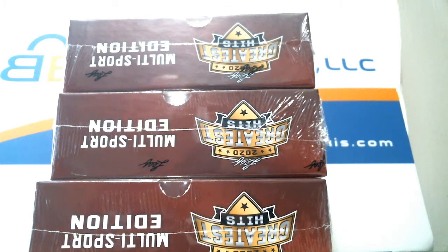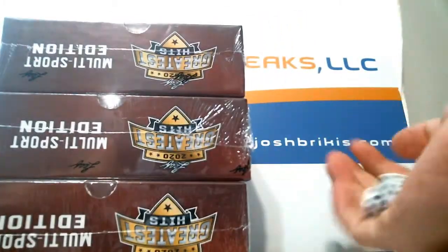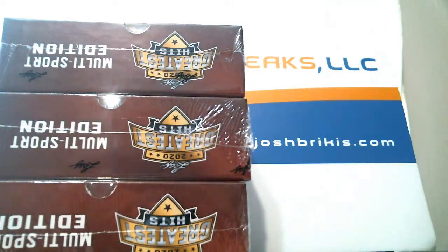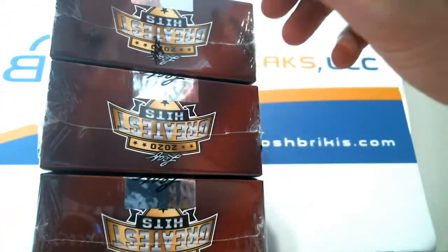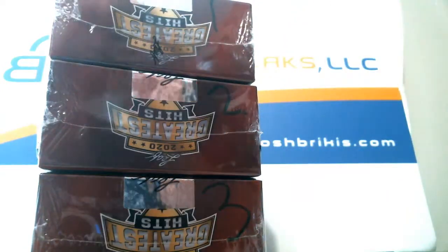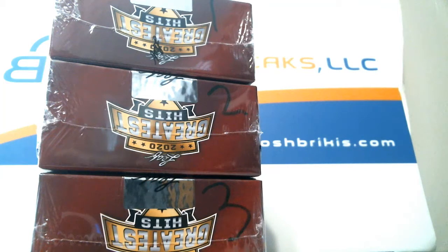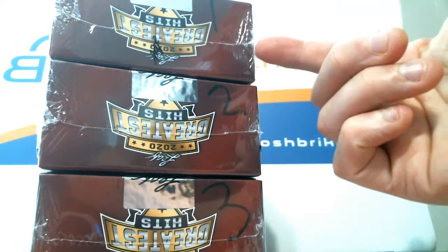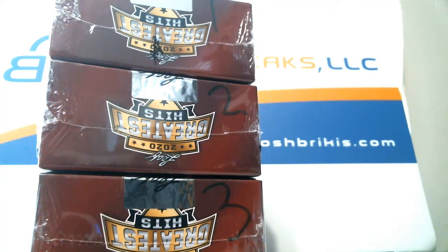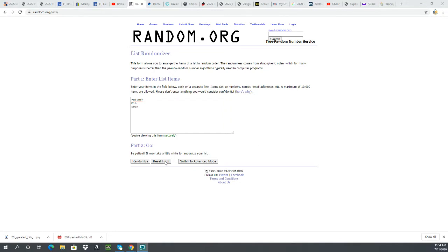All right, so here's the dice roll. Seven on the dice. What I'm going to do is number these — number them right here: one, two, three. So we're going to go seven times on random. We have Fustner, Min, and Sean. I'll do seven times on the random, and whatever the order is, you'll get boxes one, two, three. All right, so here it is — Fustner, Min, and Sean, seven times. Good luck.